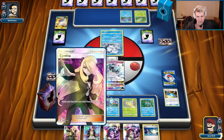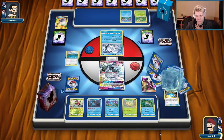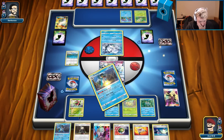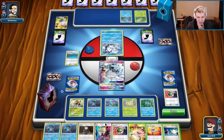Could have switched into the Froakie there, but there are so many Switches we don't have to do that right now. Power Draw away the Nest Ball. Keeping the double Gladion is actually pretty good — we definitely want to Gladion for the Meganium next turn. This is just actually really great.